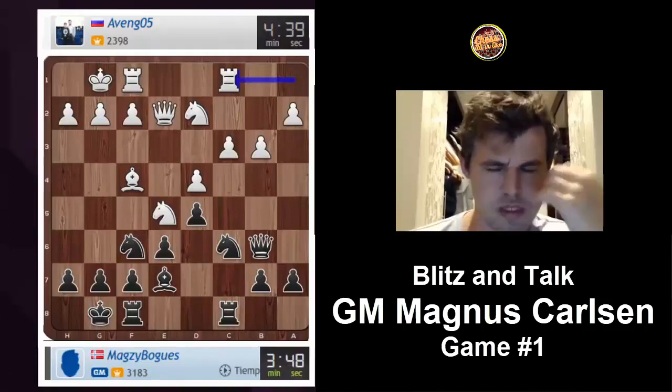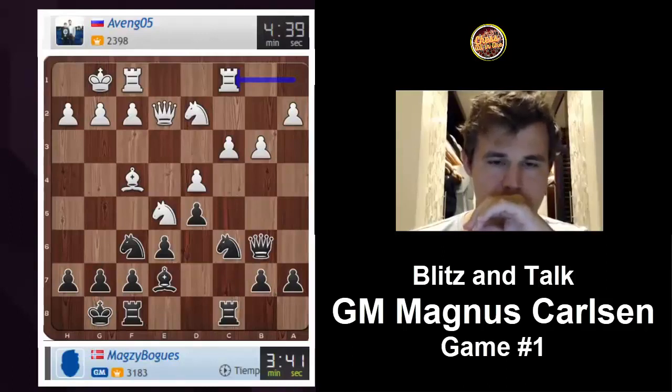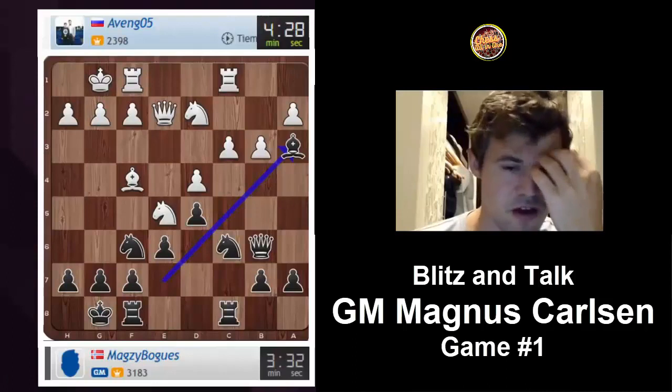The question is whether I can gain anything from bishop a3, rook d1, and so on. Knight takes e5, d takes e5 — my knight is attacked so I don't win a pawn. Probably I don't gain a whole lot, but I will do it anyway. Bishop a3, rook to d1, and I will probably go queen to a5.